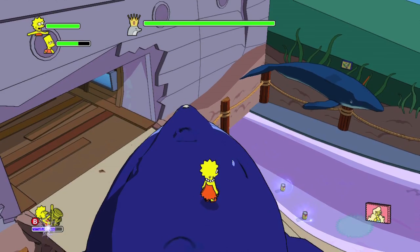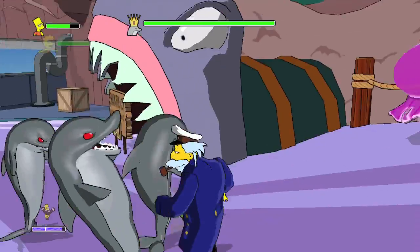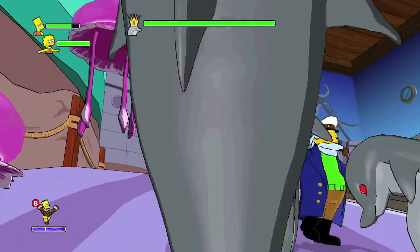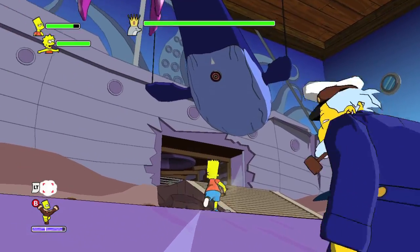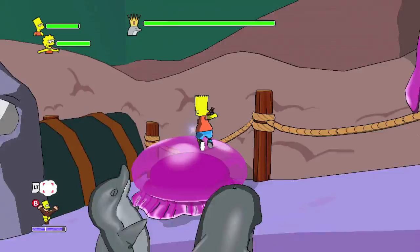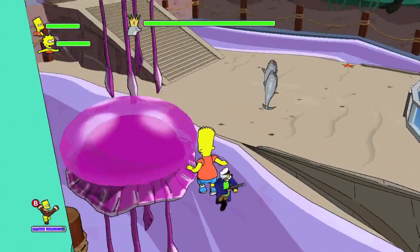You should get Marine Biology Malibu Stacy. Now there are going to be a ton of Bart collectibles left in the museum, so switch to him. You can shoot this target underneath the whale, which will get his blowhole going, and you can then jump on top.